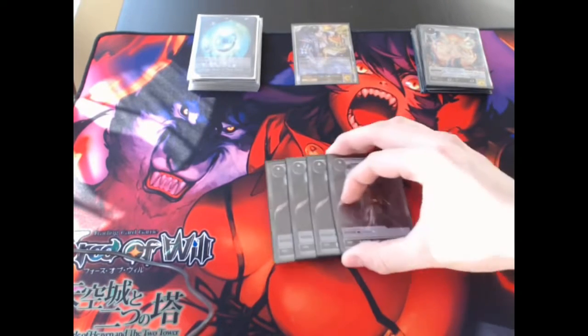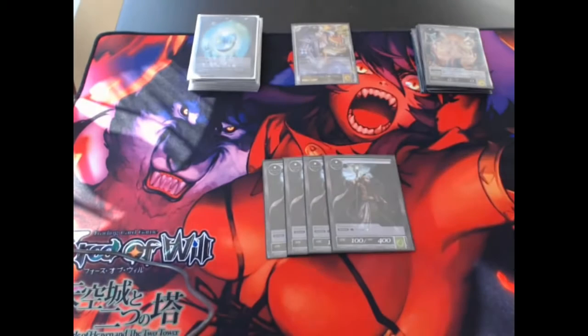Going into more of our ramp package, we have four Elvish Priest. Really what this allows you to do is do a turn-two Tell a Fairy Tale, which I'll get into a little bit more later. But anytime you're using the ramp spells, it's just really great. It lets you get ahead. It's another way to leave up Zeke's when your opponent might not be expecting it, or leave up mana for Feat Sting when they're not expecting it.